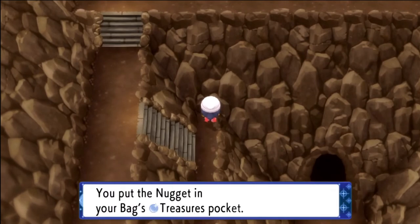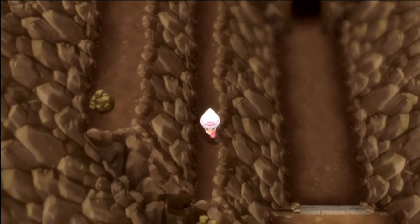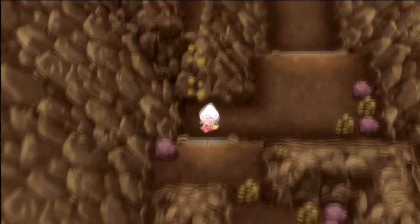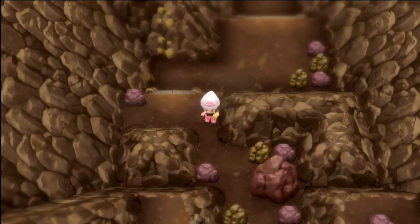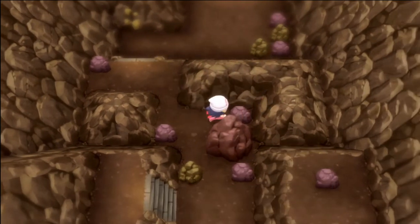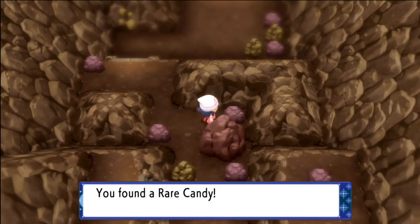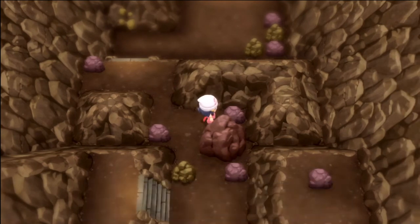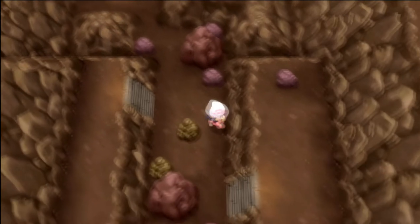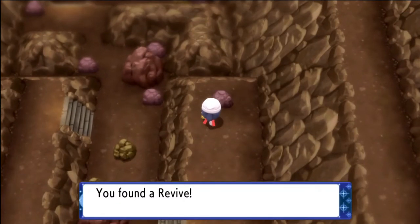Grab the nugget and continue down to rock climb downward. There are two items left in this room. Rock smash through this boulder and then rock smash through another boulder — just behind that, you're going to find a hidden rare candy. There are a lot of rare candies in here, I think there's four. Go ahead and rock smash this one and there's one item left — it's right there on the boulder next to us. Grab this revive and let's get out of here.